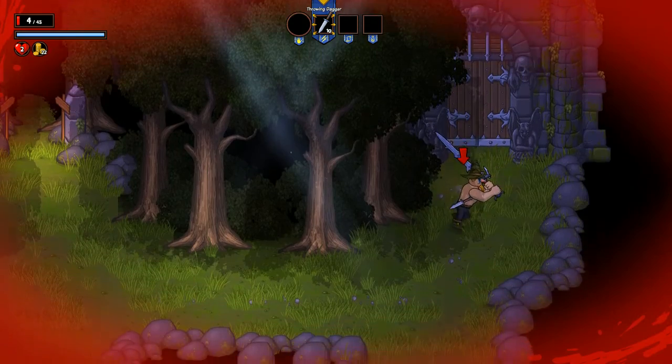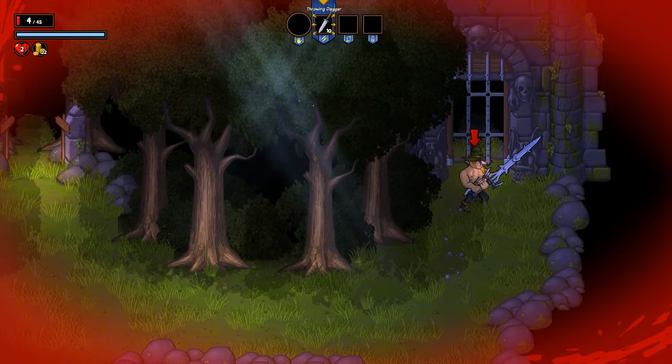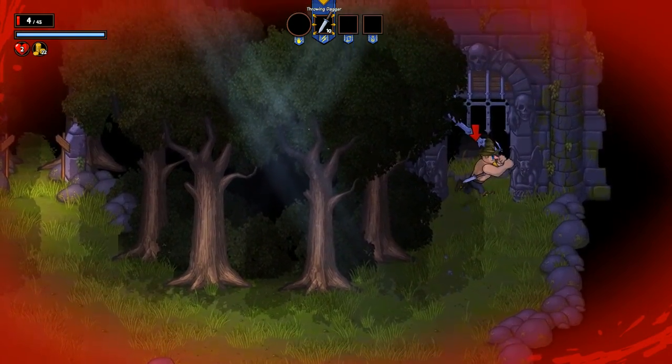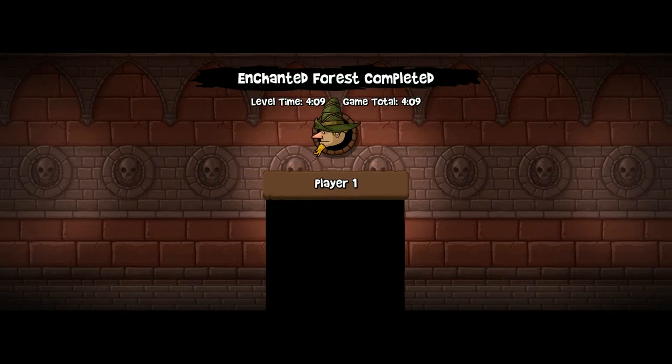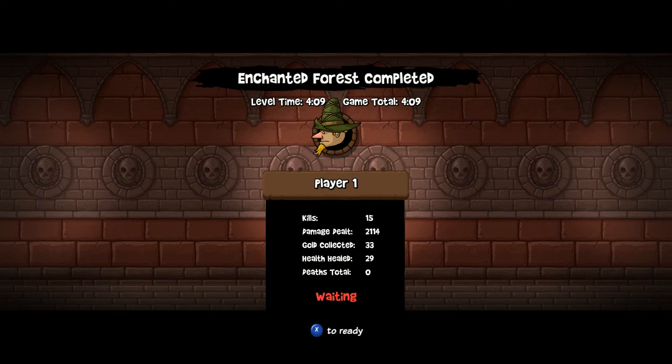They do look a little janky when they move. So this is the end of the first level — you get the Enchanted Woods, or whatever they're called. It gives you 'Enchanted Forest Completed,' level time 409, game total, kills, damage dealt, gold collected. Alright, perfect.